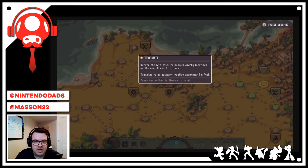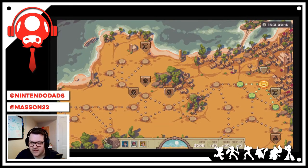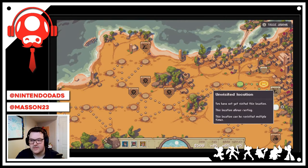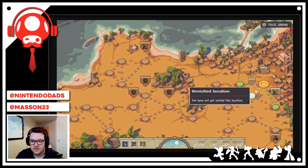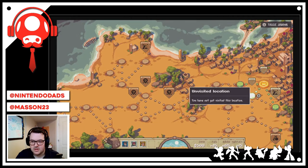Rotate to browse nearby locations and press A to travel. Moving to an adjacent location consumes one fuel. I have 15 fuel. All the locations are currently unvisited. Some allow resting and can be visited multiple times.